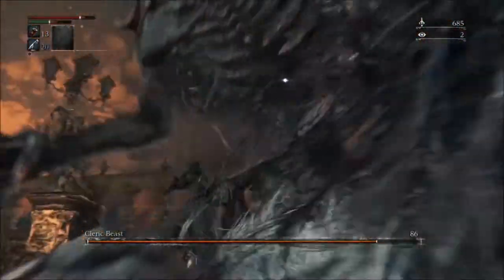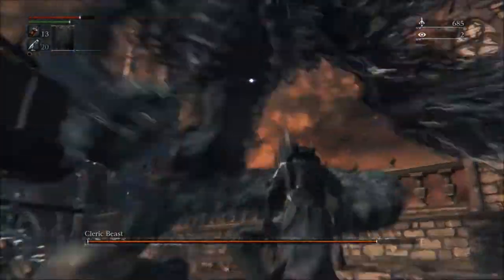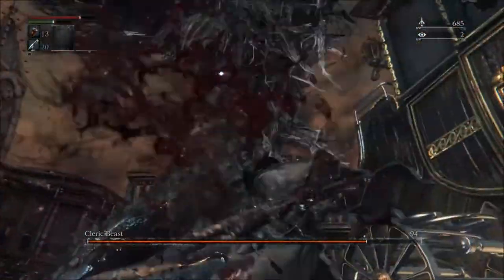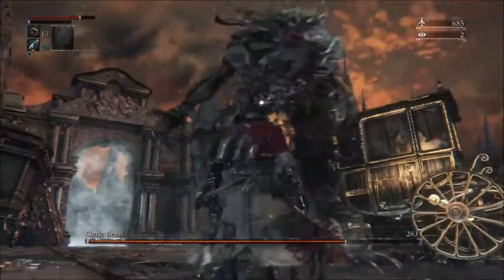First and foremost, you always need to be locked on. That is an absolute no-brainer. You really should always be locked on even when you're just in general exploration mode, not just in a boss. Locking on gives you situational awareness first and foremost, but it also allows you to dash quickly to the left or to the right instead of rolling away.